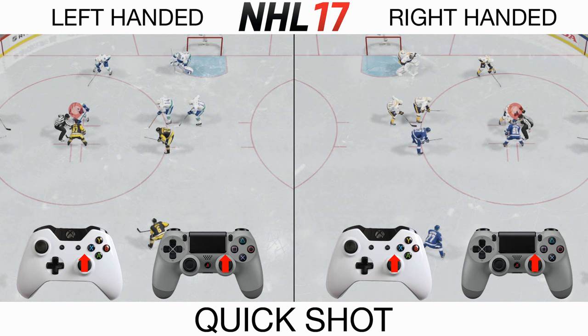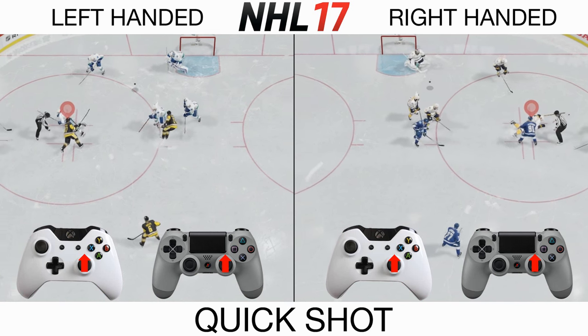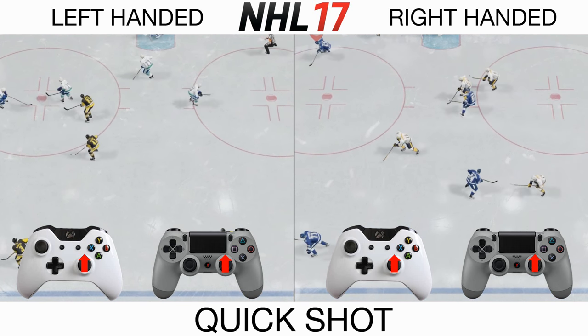Lastly, to try and fool the goalie or try and get a puck down low, hold up on your right stick and you will shoot the puck as soon as the puck is dropped.